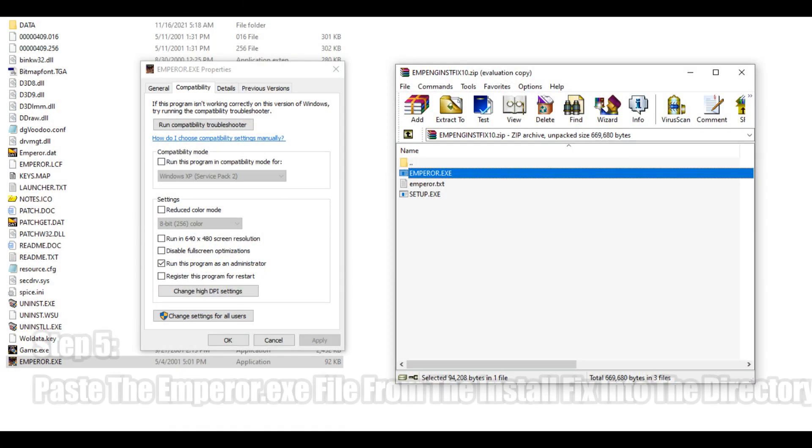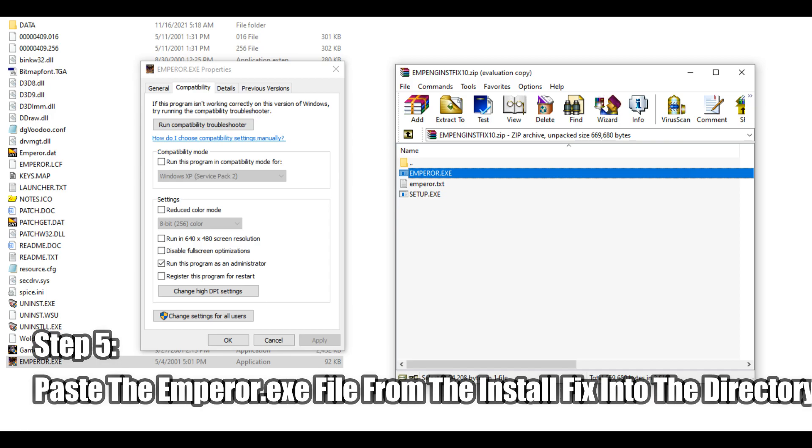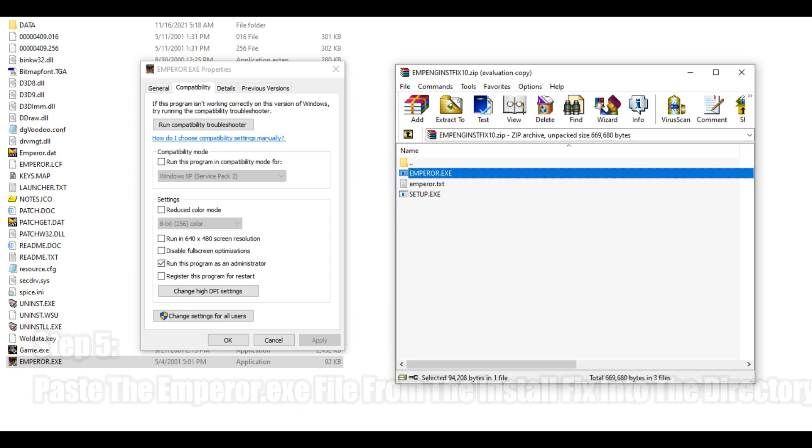After this, the next step is to take the emperor.exe file from the install fix, and paste this file into your game's directory. And in addition, set it to always run as admin, once again as shown here.